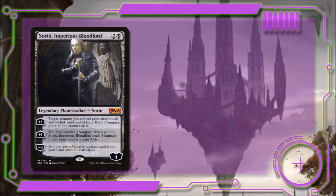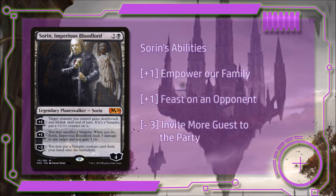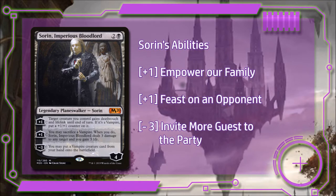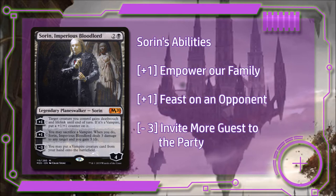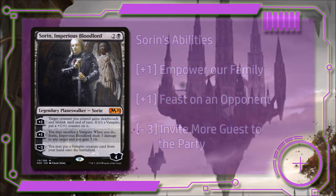Our Oathbreaker this time is Sorin Imperious Bloodlord. For two and a black, he's a four-loyalty planeswalker. His plus-one ability will give target creature we control death touch and lifelink until end of turn, and if it's a vampire, we get to put a +1/+1 counter on it. His second plus-one ability will allow us to sacrifice a vampire, and if we do, target player takes three damage and we gain three life. And his minus-three ability allows us to put a rouge vampire creature card from our hand directly onto the battlefield.